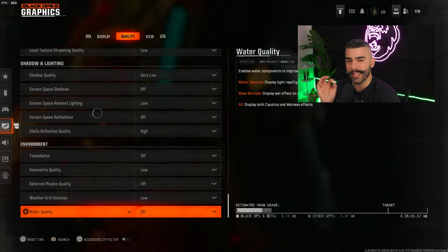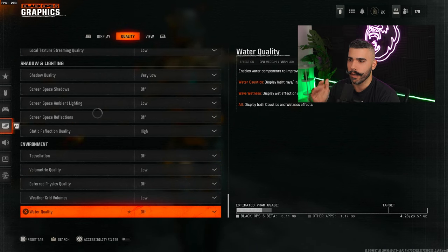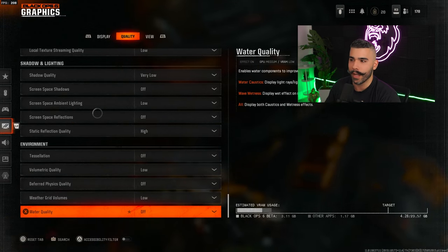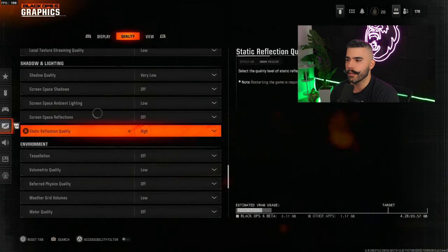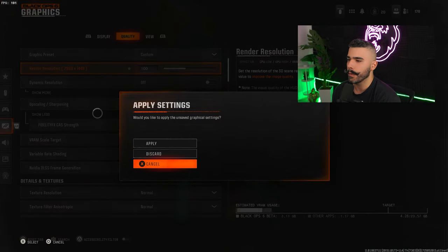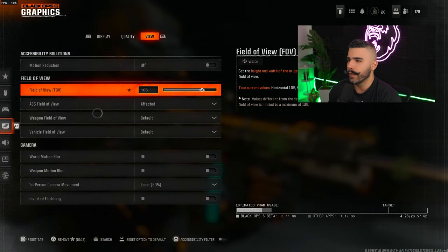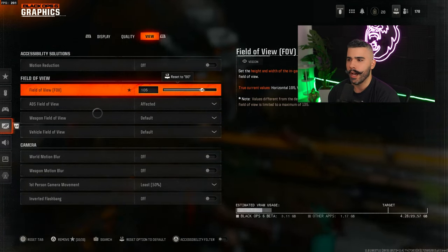The goal is to maximize performance while still giving a healthy balance with some quality. Make sure to copy those settings and apply them. Next, view motion reduction off, and field of view at 105.